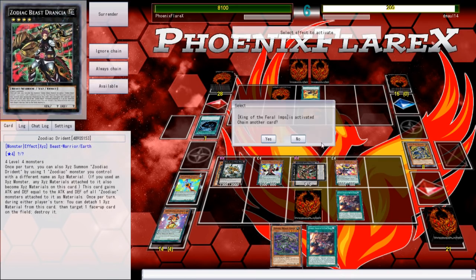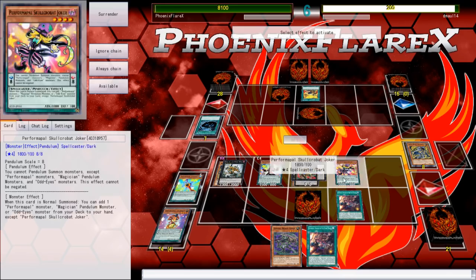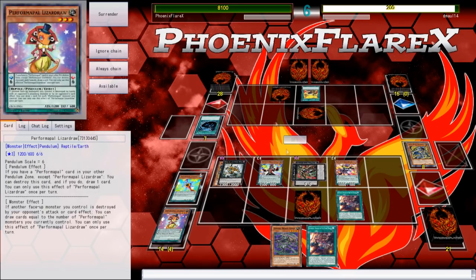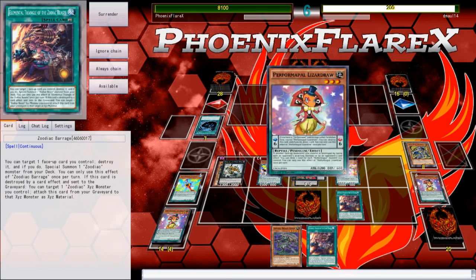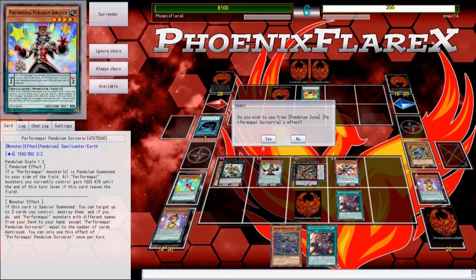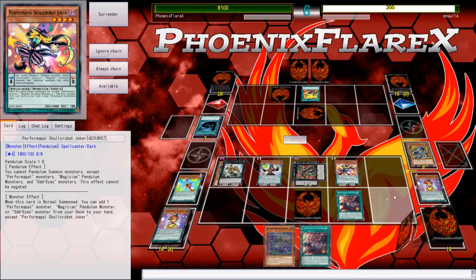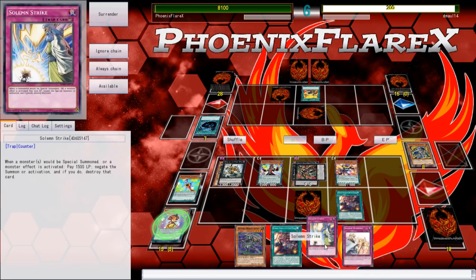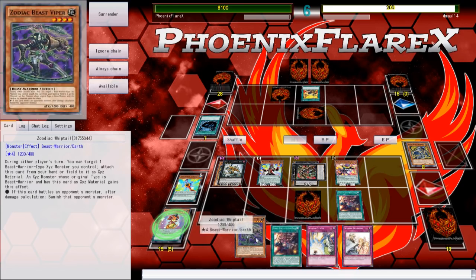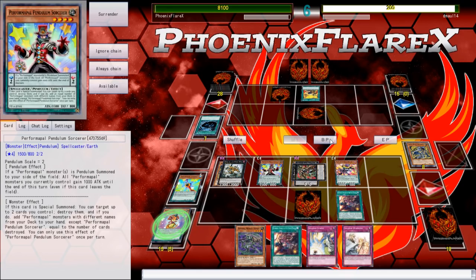So we'll detach from here, search for the Lizard. And then the Lizard will give me two draws with a Turtle. I could draw into Sky Iris, I could draw into a few other options to give myself a low scale if that's what was needed. That's a Solemn Strike — so that's pretty good. And then that's a Warning. Why have I drawn all four of my counter traps now? That's a bit off-putting.